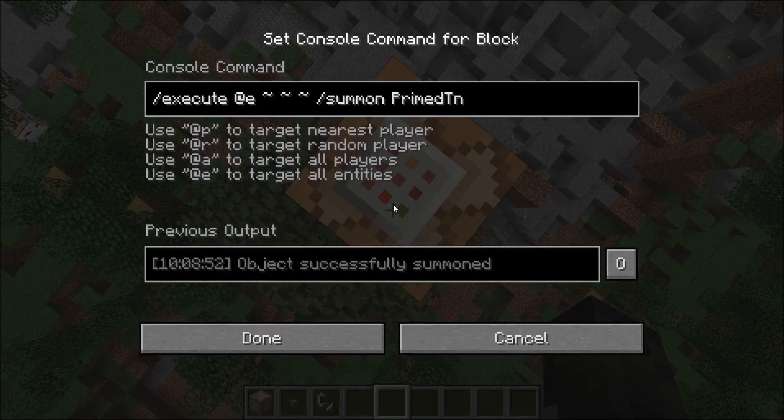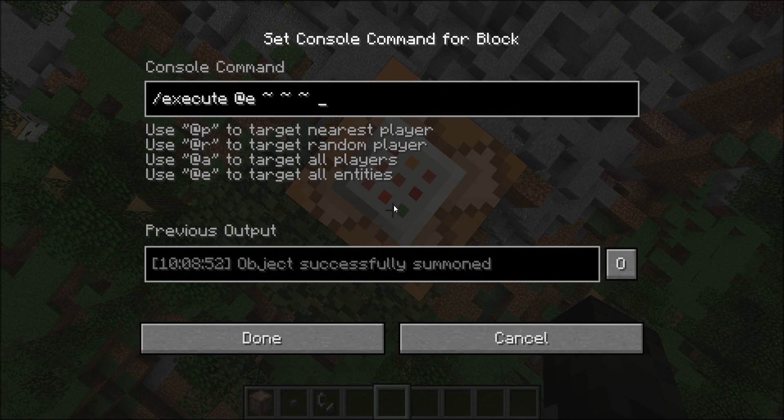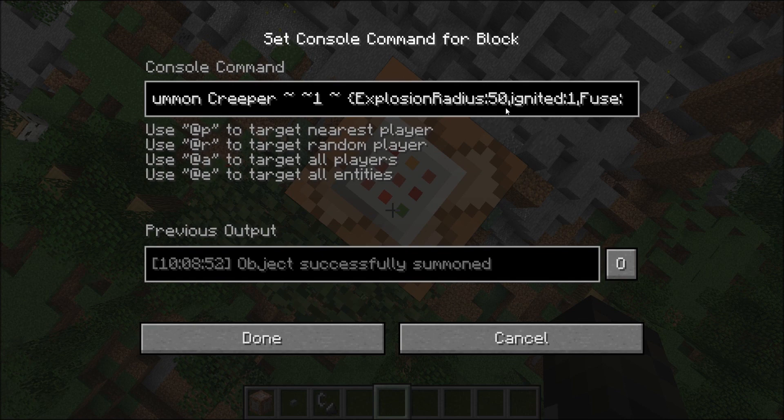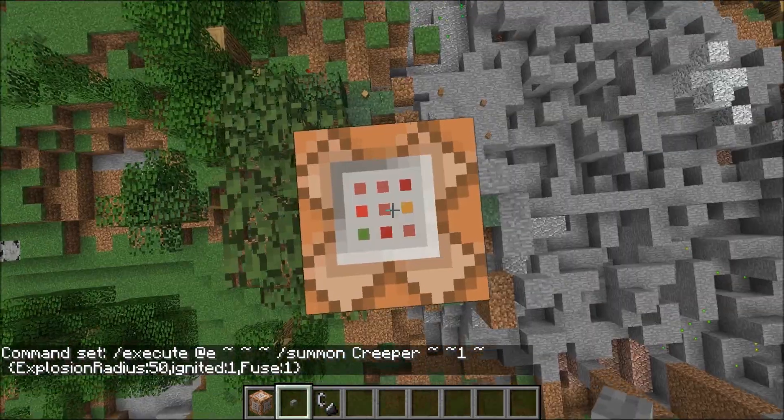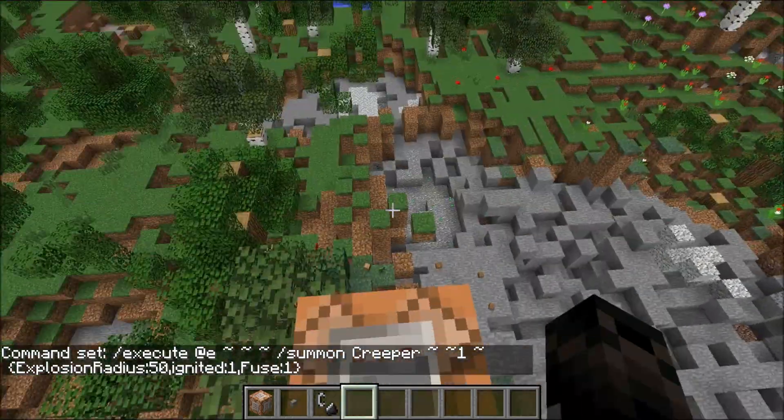So what I'm going to do is have all the entities in the world summon a creeper with an explosion radius of 50, and it's already ignited — same as TNT but with bigger explosions. I'm going to take out the summon TNT part and put in this. Slash summon creeper with an explosion radius of 50, ignited. What that does is when it spawns, it's just going to blow up instantly. Fuse is set to 1 second, so when I push this button, it will instantly blow everything up. We have a bunch of items in the world. Here we go.